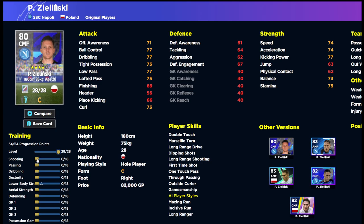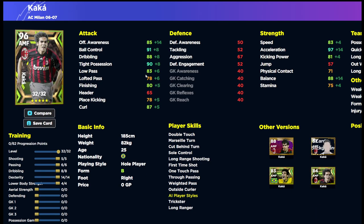If you're looking for a very similar card, Zelinski is quite decent, though without the finishing — he's not the best shooter and the pace is a little lacking — but a lot of people are finding joy with him as an attacking midfielder. He goes to 92 overall, he's a hole player, and has double touch, Marseille turn, long range drive, dip and shot, long range first time shot, one touch passing, and true passing. He doesn't have low lofted pass, but other than that he's a fantastic option. If you get Kaká, try out that build — whether you're a passer or shooter there are three options for you. Until next time, peace.